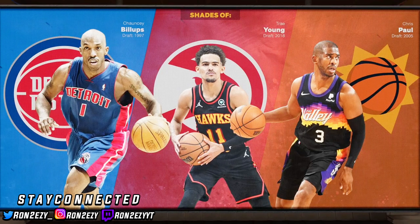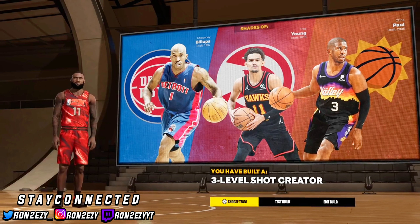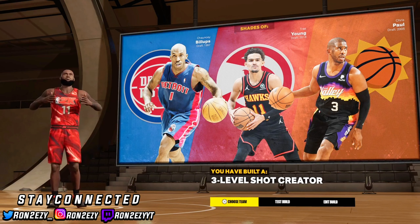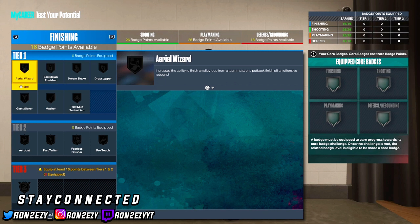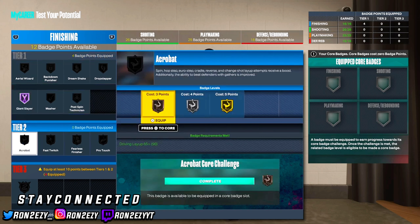We don't get a shade of Jalen Brunson, but it's definitely based off the ratings — it's him. You get CP3, Trae Young, and Chauncey Billups. I like those shades, especially the CP3 shade because they kind of play similar — they play around that mid-range area. You get the name three-level shot creator. Jalen Brunson — we know he can shoot, we know he can finish, we know he can playmake. His liability is kind of like defense, so Giant Slayer is something we'll go with.